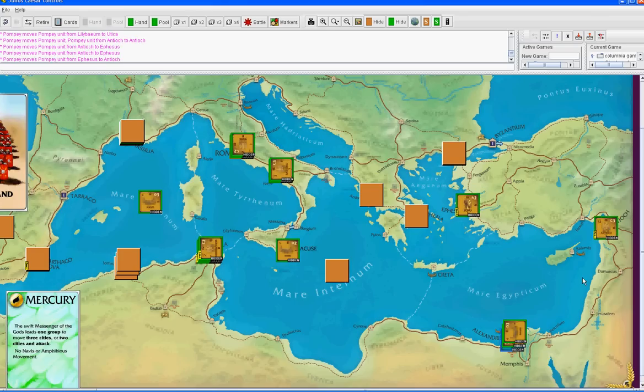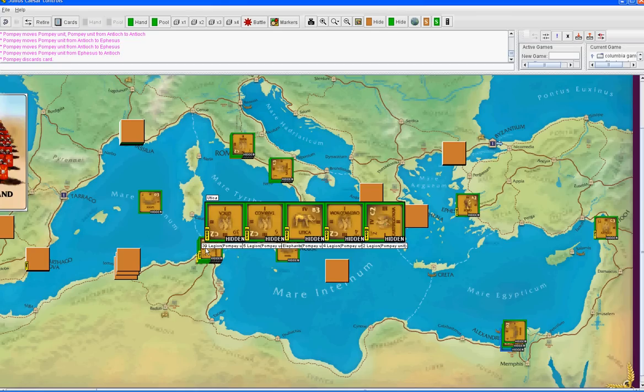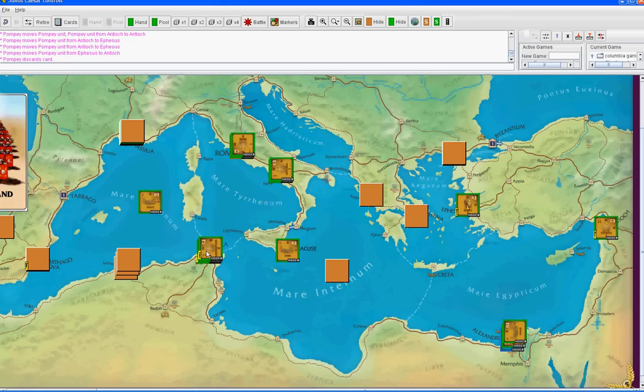You wouldn't want to move them over, probably. But if you move them both, Antioch becomes vacant. And that's all you're doing - no building.